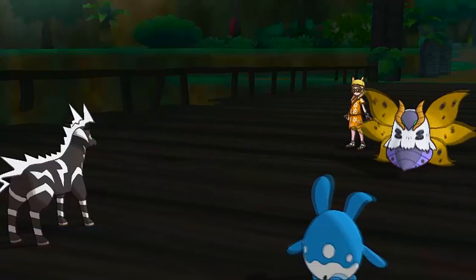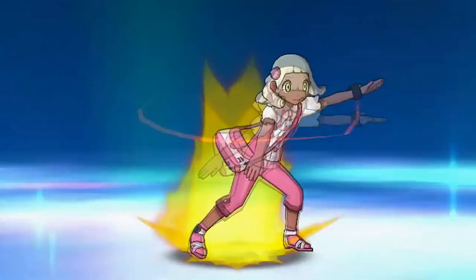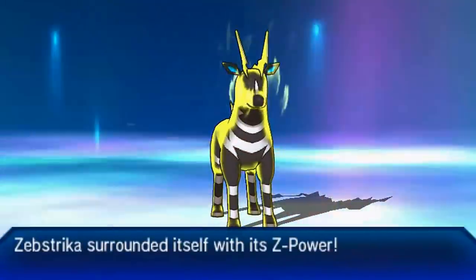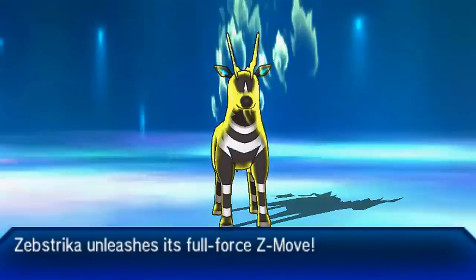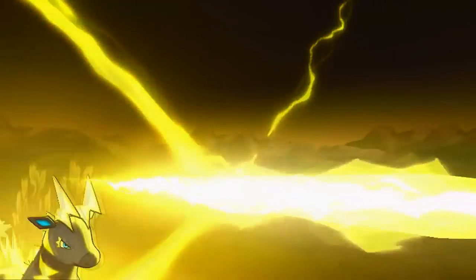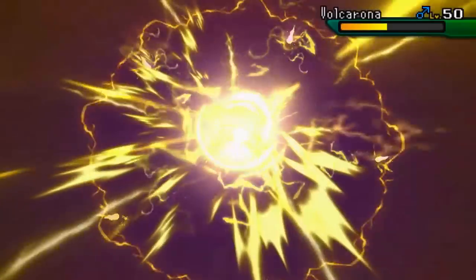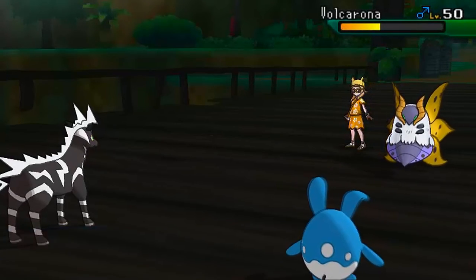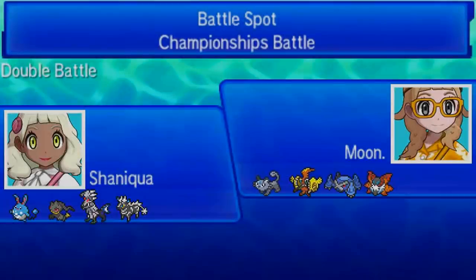I tried to go for Soak against Persian, forgetting Dark types are immune to Prankster moves. But Thunderbolt knocks out Persian anyway. From here I can just Encore Volcarona again and keep him in the Encore loop locked into Protect. I'm going to go for the Electric Z move on Volcarona - Gigavolt Havoc. We are Modest Nature to compensate for Zap Striker's relatively low Special Attack stat of around base 80-85. He goes for Protect so Gigavolt Havoc does no damage, but he just forfeits because he's locked into Protect. That was a good game against Moon - the Prankster Encore at the end was very clutch.